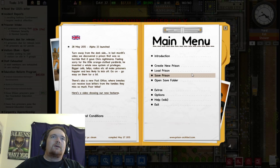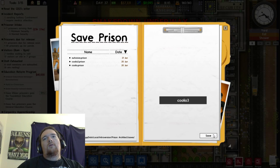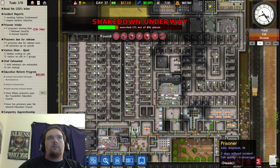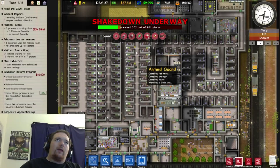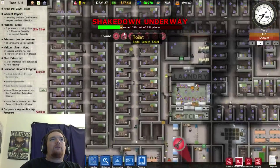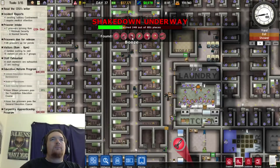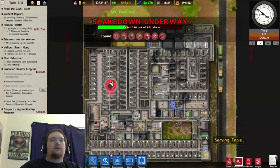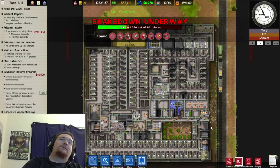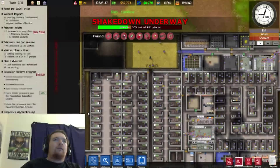I've just become so engrossed. Let's make a new save file here. You might be able to notice in the corner that I'm currently in the middle of a shakedown, because I've had a lot of prisoners trying to escape. So far we've found a shank, two pairs of scissors, booze, poison, cigs, drugs, shears, and more scissors — that seems to be the popular one.